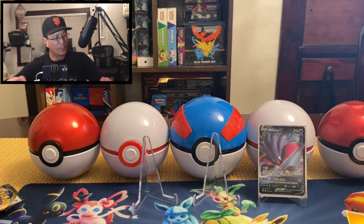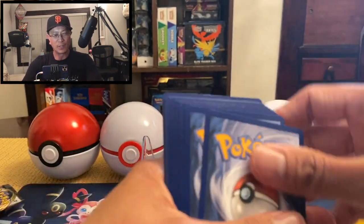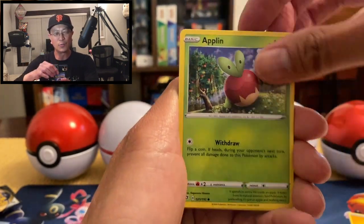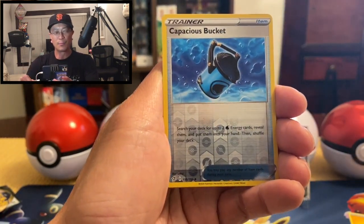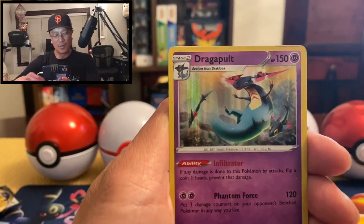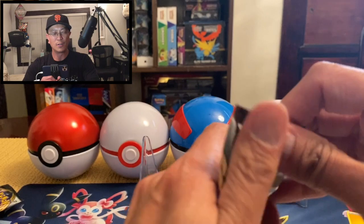I have three display stands here because I am hoping to pull more amazing cards. I am totally loving this brand new set of Rebel Clash — hope you guys are enjoying this video as well. Electrode, Zapdos, Helioptile, Capacious Bucket reverse hollow — what an awesome looking card! And a Dragapult holographic card, another awesome artwork. Wow, two solid hits from the second half of the booster box.